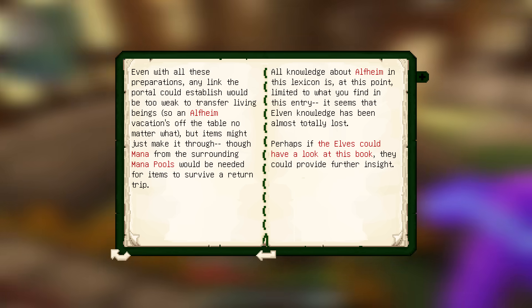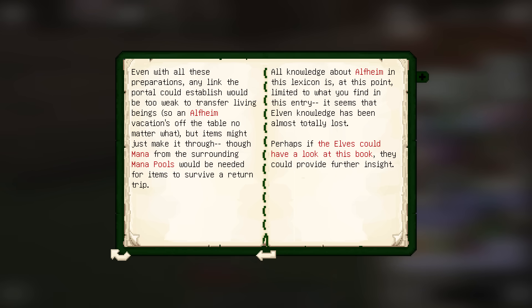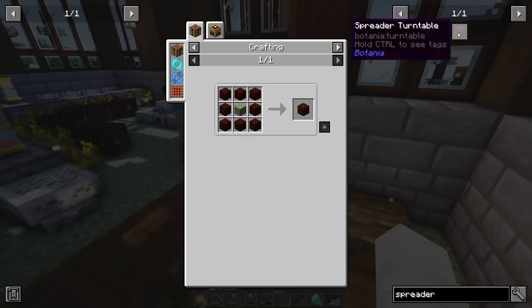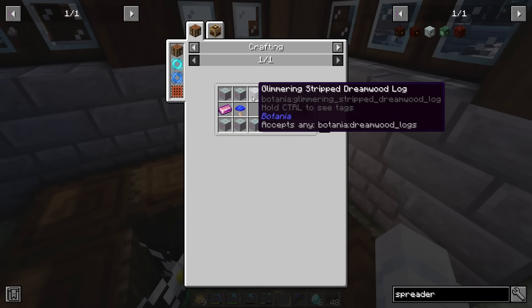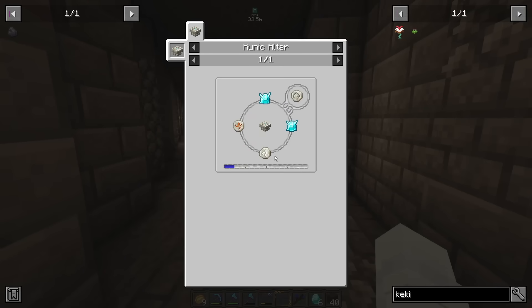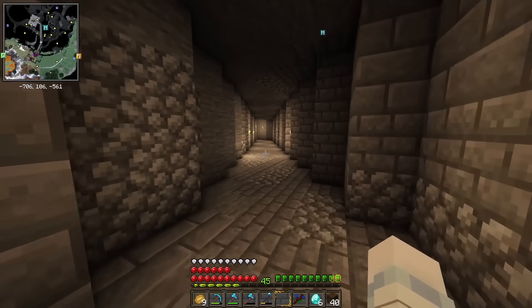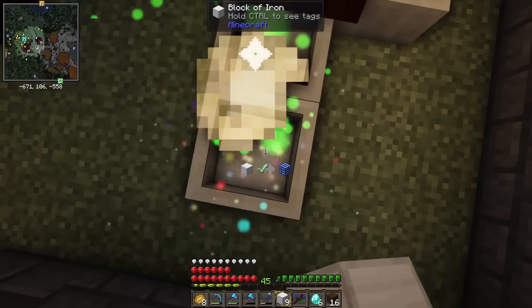All knowledge about Alfheim in this lexicon is limited to what you find in this entry. It seems that elven knowledge has been almost totally lost. Perhaps if the elves could have a look in this book, they could provide further insight. So I did as I was advised, dividing the Terra Steel ingot into 9 nuggets and crafting the portal frame and pylons. But before I activated it, I had to plan out accordingly — the portal sustains off mana, so it's preferable to trade things in large batches and open the portal for small amounts of time. I was going to need a lot of living wood, as this can be traded for dream wood, which is used to create even better mana spreaders. Next, I was going to want to get as many mana pearls as possible — these get traded for pixie dust, which becomes an essential ingredient in crafting future flowers. Last, a couple of mana diamonds to trade for dragonstone, and a lot of mana steel — the exchange rate is two mana steel for every elementium ingot, a rare pink metal from Alfheim.